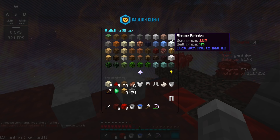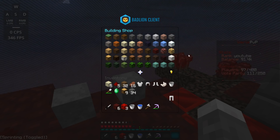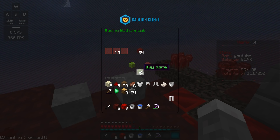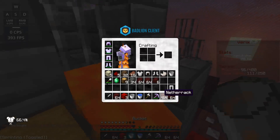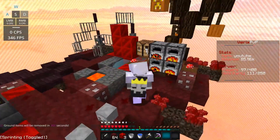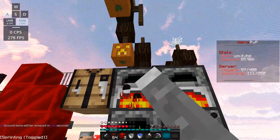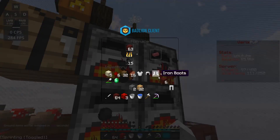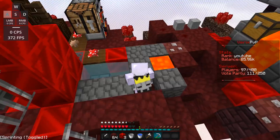Let me get some blocks — I kind of want to make it look cool. If I smelt netherrack I can get nether brick, so I'm gonna buy netherrack and smelt it. Now I'm gonna do a timelapse of me mining while these are smelting, and when that's done we can make some nether brick blocks.